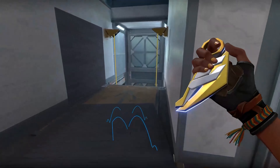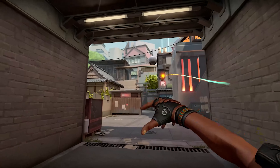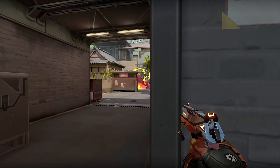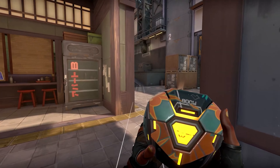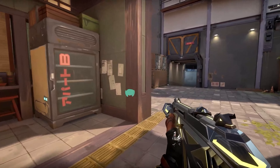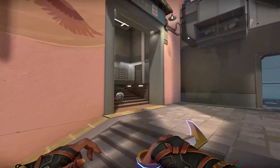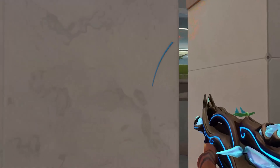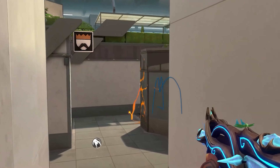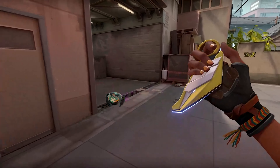A good idea is to always throw your Paint Shells into B back site when attacking B site, as it will cover the whole area and force any enemies out of the angle. The BoomBot has some crazy lineups too, such as firing it from mid-bottom and having it check mid-mail and even parts of B heaven. Raze, like most agents on this list, dominates when you know the lineups, and similarly to Viper, we have full Raze Split lineup guides on the channel and on our website as well.